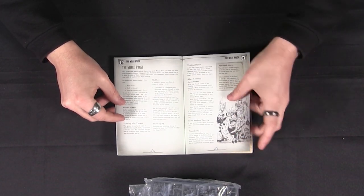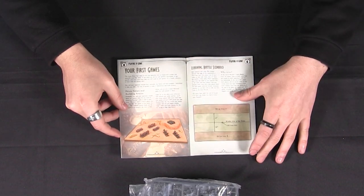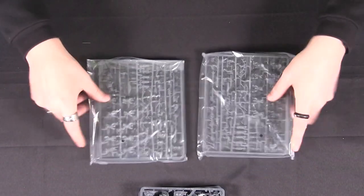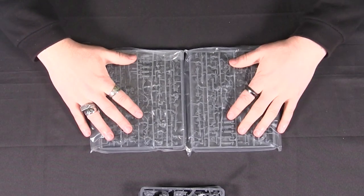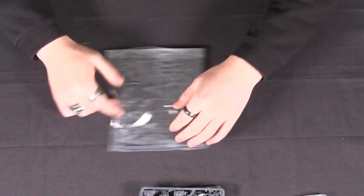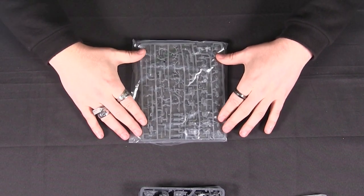Of course, you can also buy the full rulebook online or download the Mantic Companion app where all the rules and list builders are available. And then you get two sets of Goblins. If you've seen the Goblin unboxing video you'll know how lovely these are — I still think they're one of the nicest hard plastic frames we've done. Really, really nice — lots of different character and lots of personality.